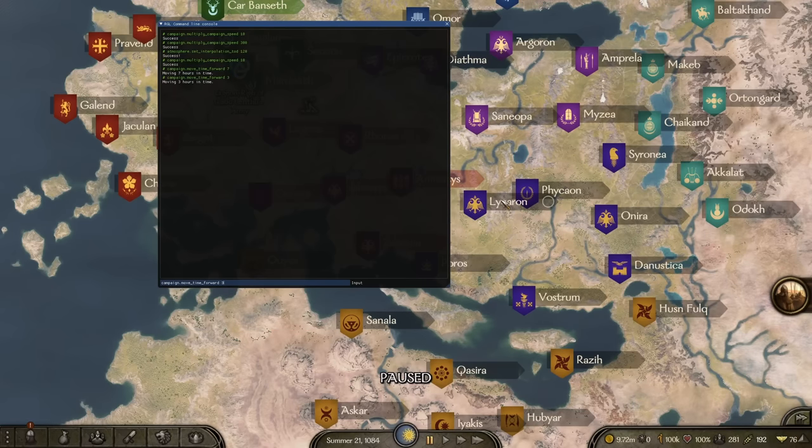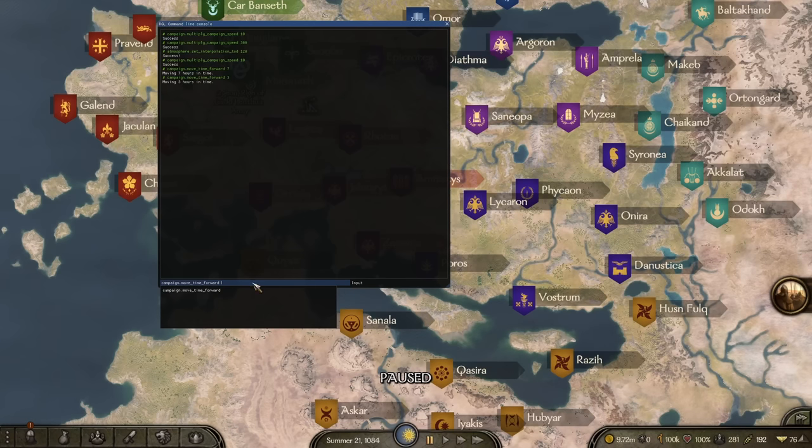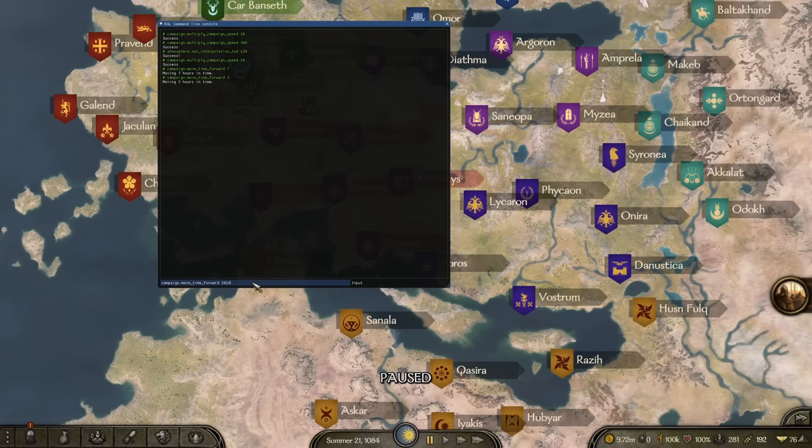This command is even more useful for time-lapses. There are exactly 84 days per year and 24 hours per day, which means 2016 hours per year. Type in 2016 and move_time_forward will advance exactly one year then stop — no babysitting required. If you're running a 10- or 50-year time-lapse, this saves you from having to check in every 10–15 minutes.